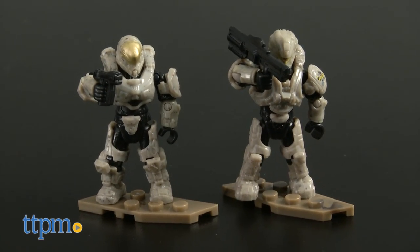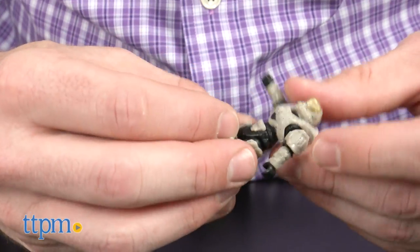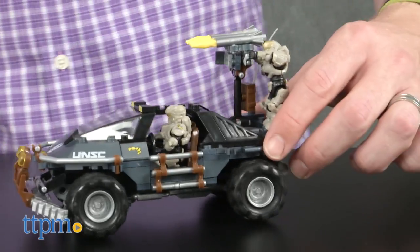As with most of these sets, it also includes two posable figures, UNSC Spartan Warhammer and UNSC Spartan Hermes. Each of them has removable armor and a weapon.